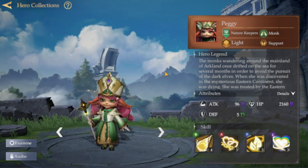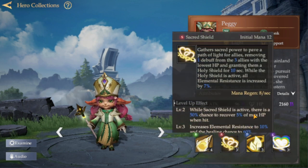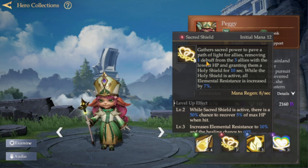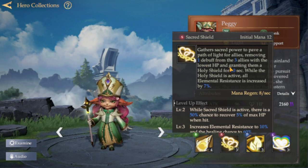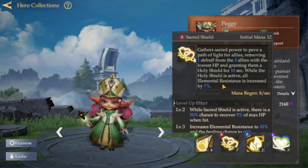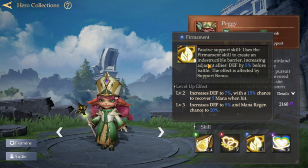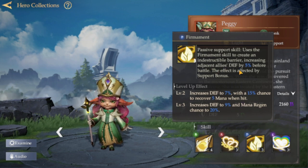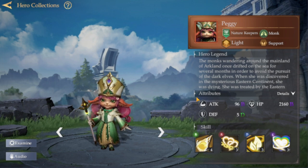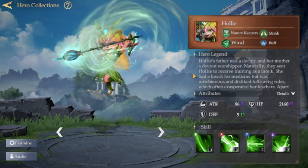The last one is Beggy, also a Monk with the light element. She's a healer with debuffer capabilities. Her ultimate gathers sacred power to bathe allies in light, removing one debuff from the three allies with the lowest HP and granting them Holy Shield for 10 seconds. While Holy Shield is active, all element resistance is increased by 7%. Her passive uses the fire moment skill to create an indestructible barrier, increasing allies' defense by 5% before battle — this effect is affected by the support bonus. She's good for defense and elemental resistance.